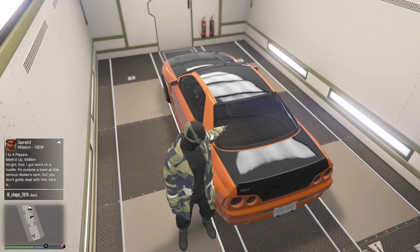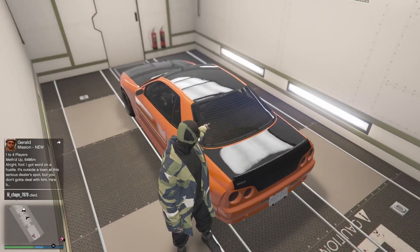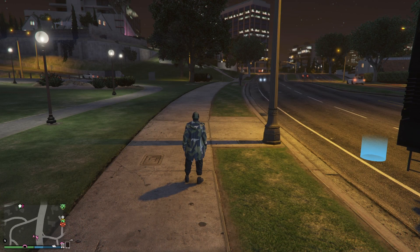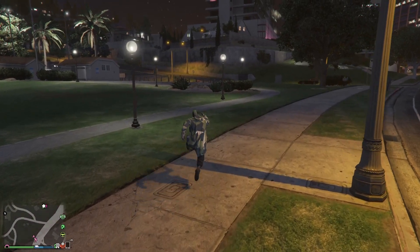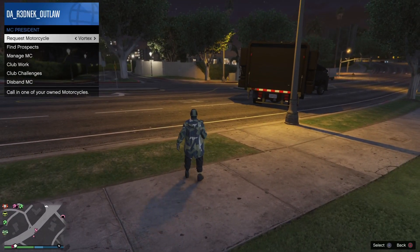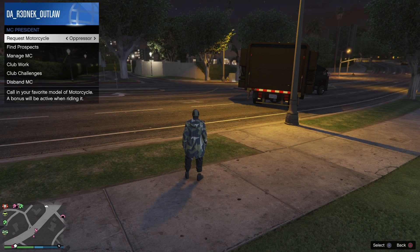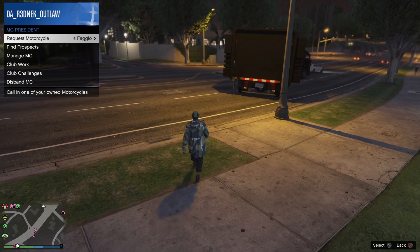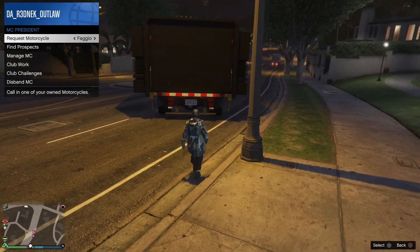Now I'm gonna show you guys this time doing the glitch without fail and show you what happens when the glitch goes smoothly. Get on your motorcycle club menu and go to request the faggio. Walk up to the back of the MOC, request the faggio — it's gonna suck you in automatically. As you see I did not even move my trailer, I just left it right there in the street. No problems.